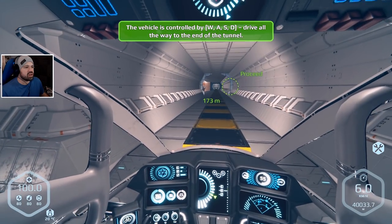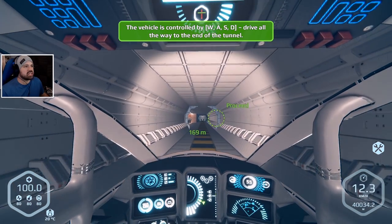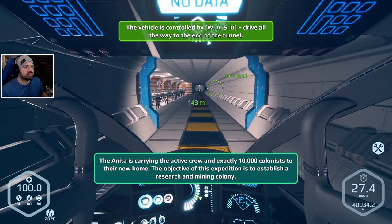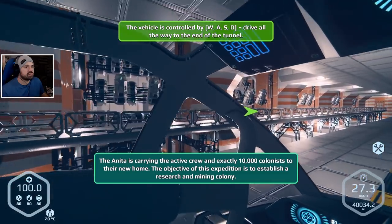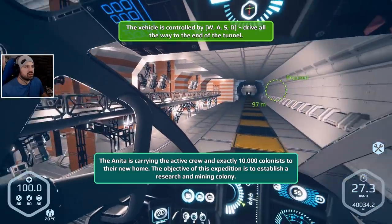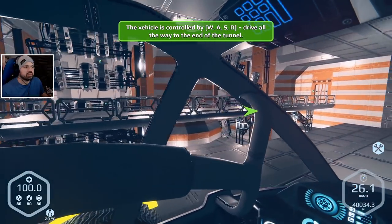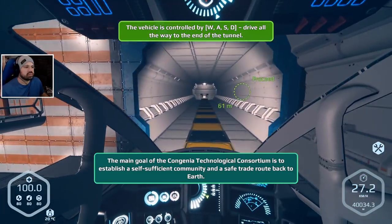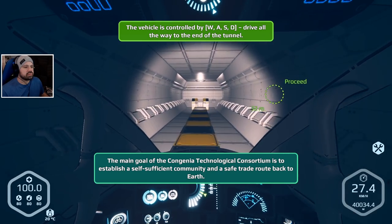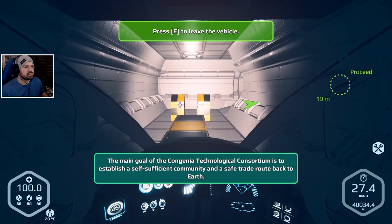Enter the vehicle by pressing E - we can drive! The vehicle is controlled by WASD. Drive all the way to the end of the tunnel. The ship is carrying the active crew and exactly 10,000 colonists to their new home. The objective of this expedition is to establish a research and mining colony. The main goal of the Congenia Technological Consortium is to establish a self-sufficient community and a safe trade route back to Earth.